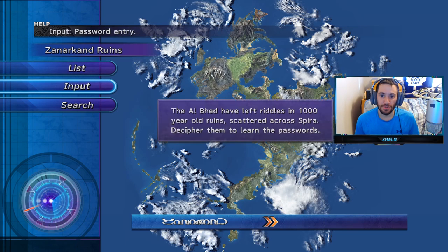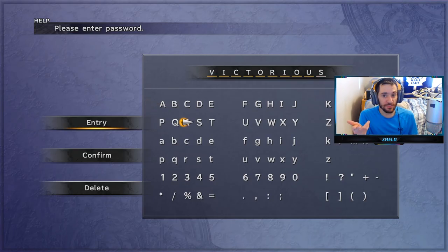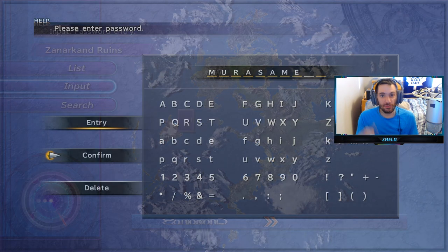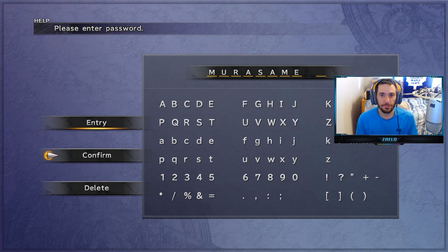Let's first begin by inputting passwords. So this is the first password: Victorious. Put that password in and then confirm. And password number two, Deciphered — here's the next password: Murasame. Put that password in and then once again confirm.